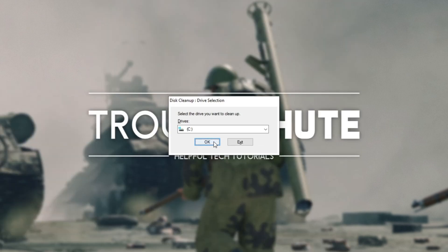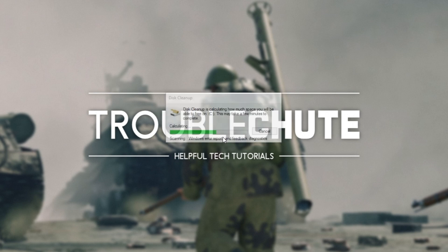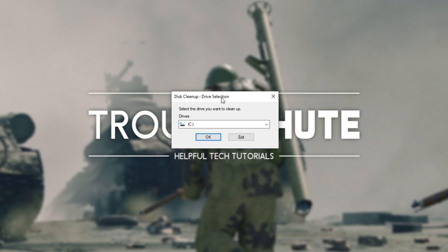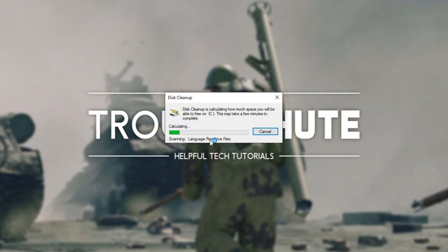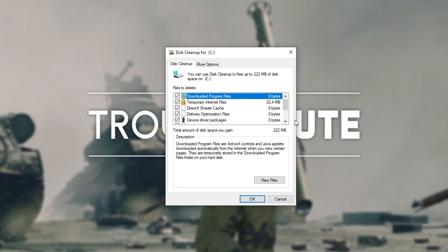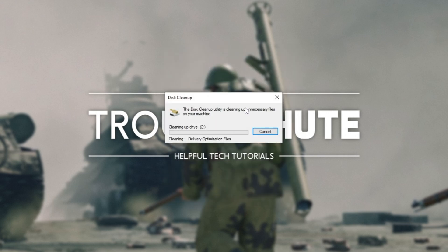Once it's done, hit Start, type in clean again and open it up. Hit OK on any drive, wait for it to finish, and then click clean up system files. Once this opens, select C drive and click OK. Wait for it to scan, and you'll see a similar window. These are extra leftover Windows files you don't need, such as leftover files from updating, etc. It's usually safe to delete these too. Click OK, delete files, and wait for it to finish after selecting all the ones you're comfortable with from the list.